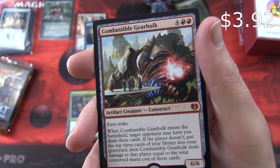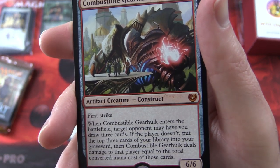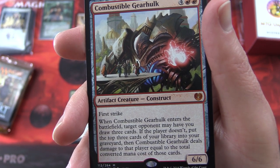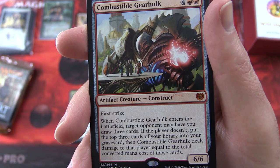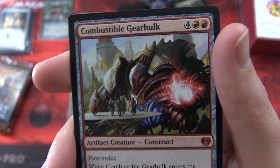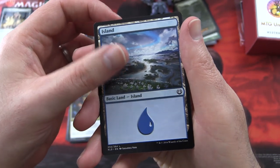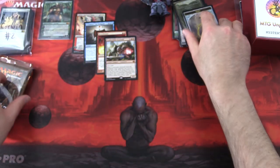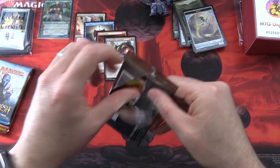Combustible Gearhulk! Artifact Creature Construct, 6/6 for 4 mana with first strike. When it enters the battlefield, target opponent may have you draw three cards; if the player doesn't, put the top three cards of your library into your graveyard, then Combustible Gearhulk deals damage to that player equal to the total converted mana cost of those cards. Who is a fan of the Gearhulks from back in the day? Leave a note in the comments. We've got an island and a Servo token. So first mythic — actually two mythics if we count the Garok.